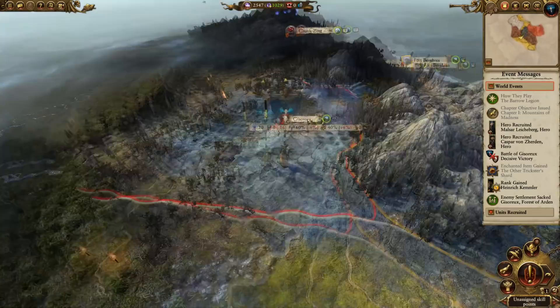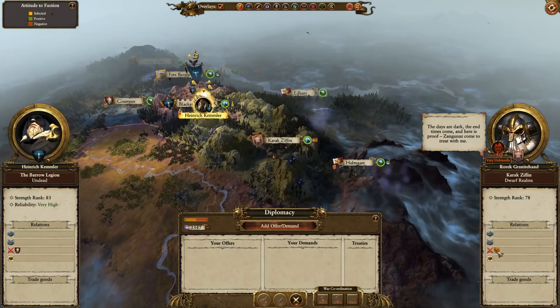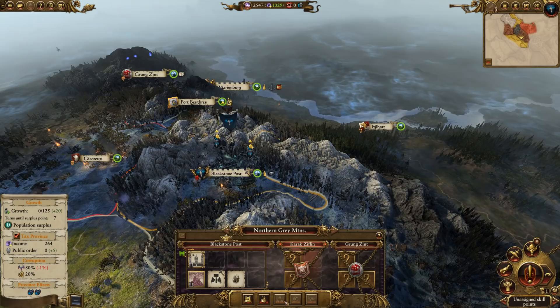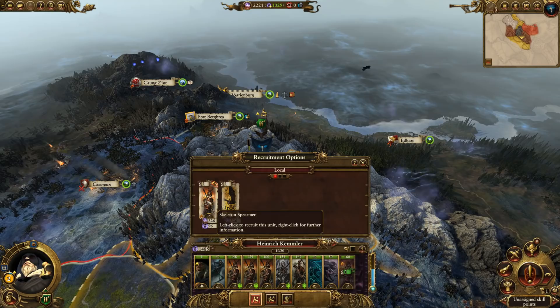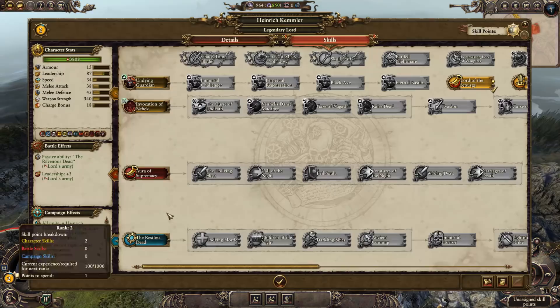Make our way back to Blackstone Post. We'll recover in one turn. Now about Karak Ziflin — they start off at war with Bastogne and pretty much every single time they blow up one fort. That's usually what happens, so they won't be in amazing shape after that. This is the best turn to get ready to attack them. We can recruit some more troops: skeleton spears and raise more of the dead, because this will be a little more difficult than the previous fight. In terms of Kemmler's skill tree, we definitely need Wind of Death. If we go straight for it with Heinrich Kemmler we can get there first, but he needs to do other things too — Lord of the Scourge is very important, and he needs the extra campaign movement range.